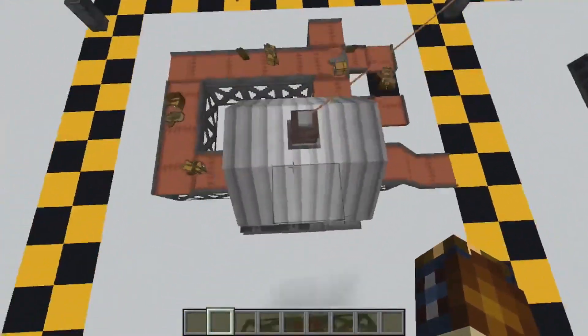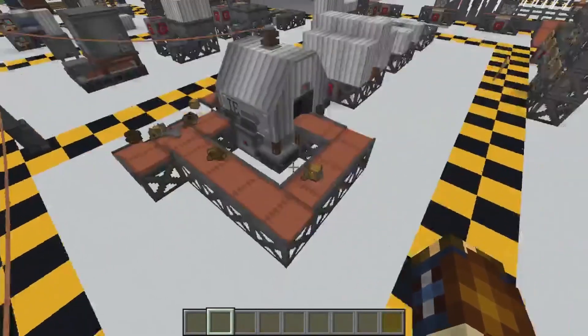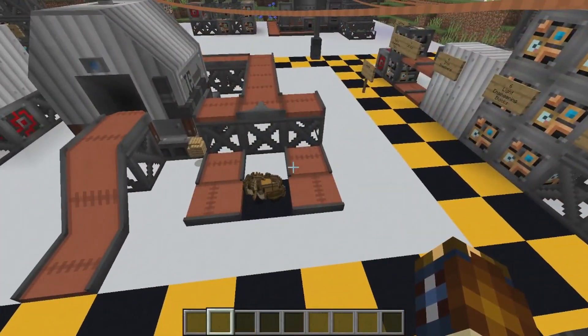In goes the wood, and out comes whatever you want it to build. As long as it has resources, it will make all the stuff for you. It's pretty neat that way, and it makes them extremely fast. So just be careful in case you're making stuff — it might make it too fast, and you might not be prepared for it.